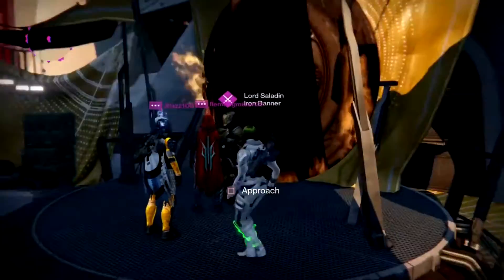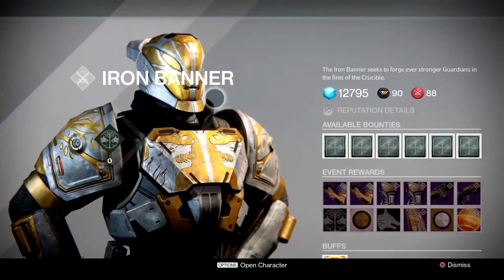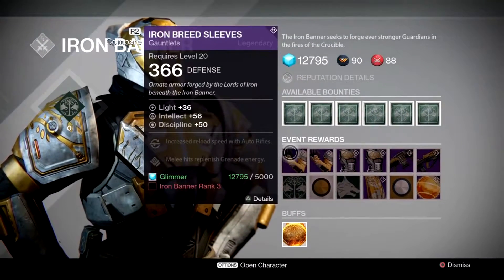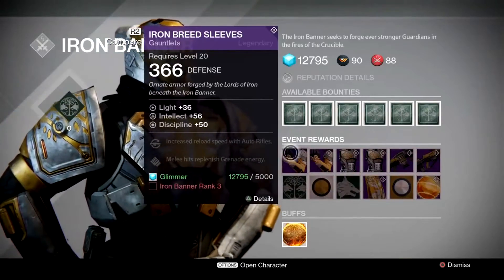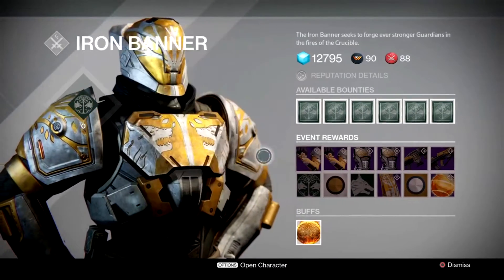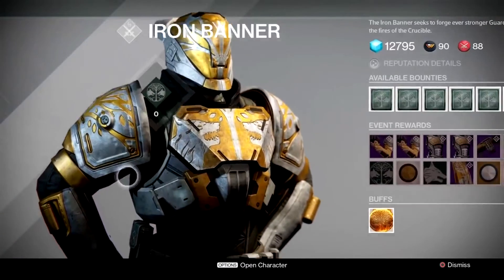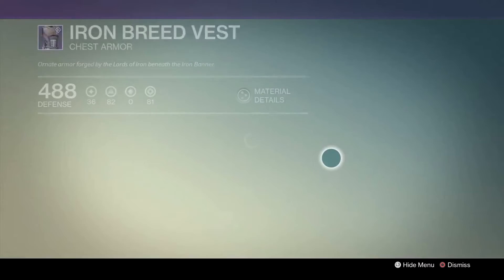So excited — okay, so we got some arms. We got the Iron Breed Sleeves, these are for Hunter of course. Now they're gonna look a little bit different if you're a Warlock or Titan. The Titan ones kind of look like this, so that's why you want them. And he's got a chest — oh my lord.